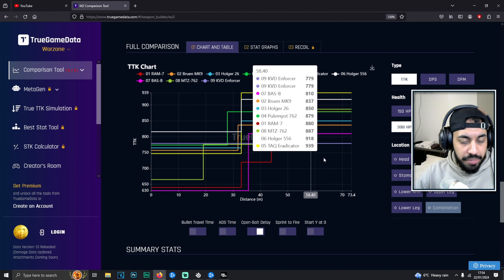The MCW did get a buff. However, it is a super low recoil option and it's probably the best super low recoil option if you're struggling to control weapons. But in terms of TTK, it's still not great. And there are a couple of other guns as well which just don't really make the list, unfortunately.